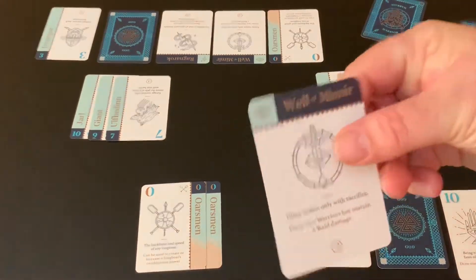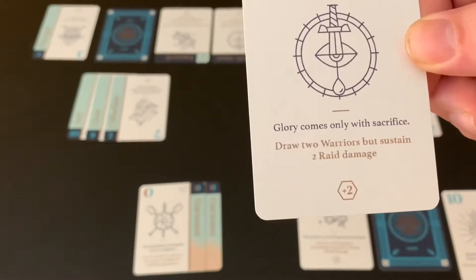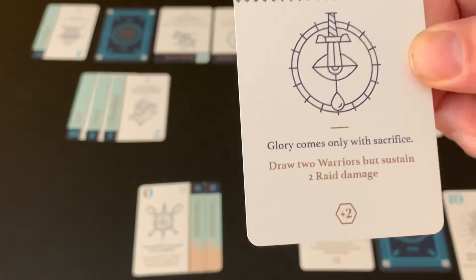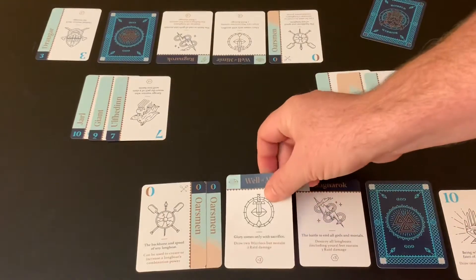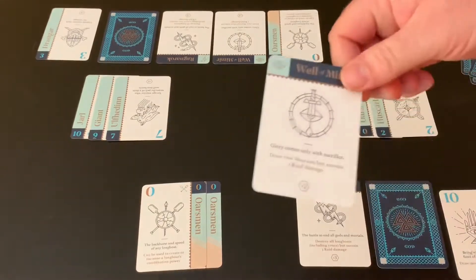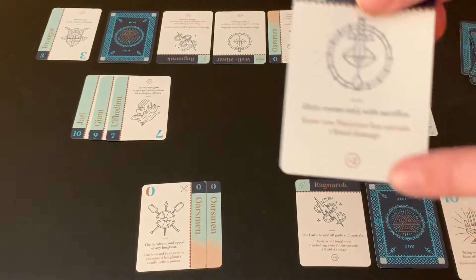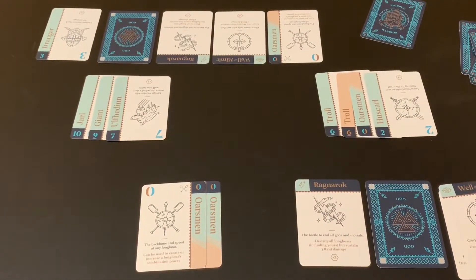Each player also has a Well of Mimir. When you activate this rune stone, it lets you draw two warrior cards immediately — but you sustain two raid damage. The Well of Mimir card goes into your own raid damage pile, adding two points to your total at the end of the game.